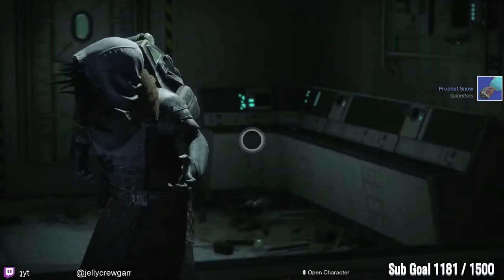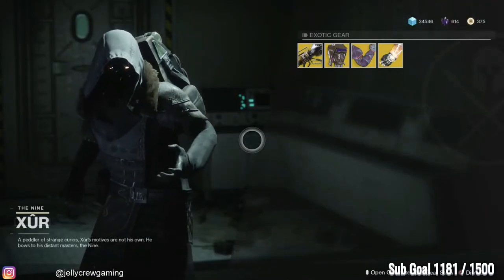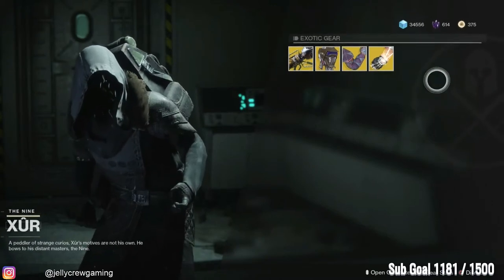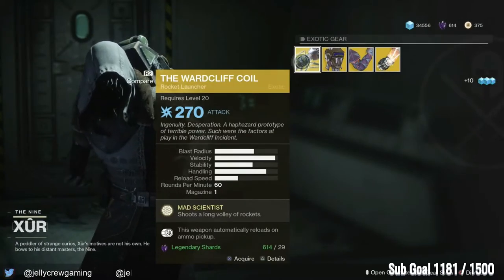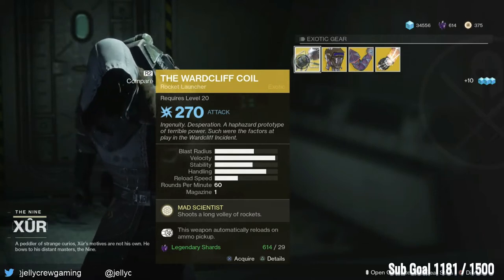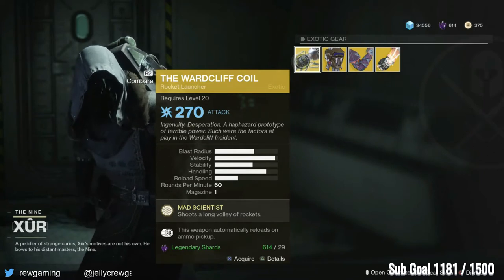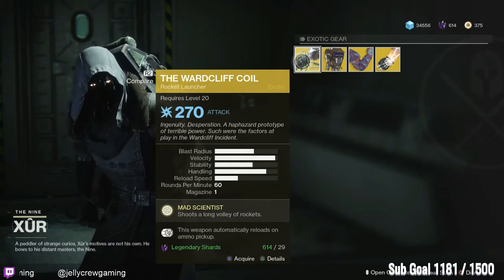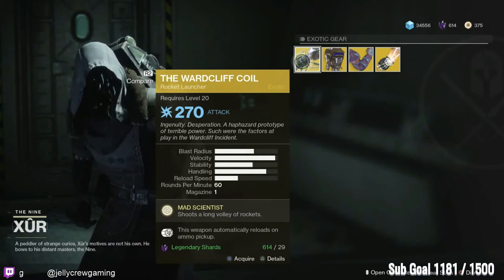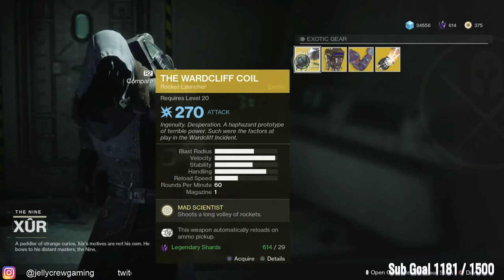Xur, be nice to us. Oh my god, look what Xur is bringing! Unbelievable. Every week, oh my god — this is crazy. Xur is selling the Wardcliff Coil! First the Merciless, then the Wardcliff Coil — oh my goodness, you're giving away all the good stuff, you're not even trying to make it hard to play Destiny 2 anymore.